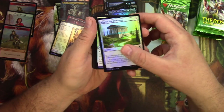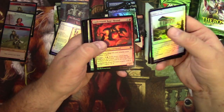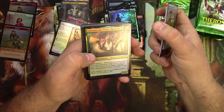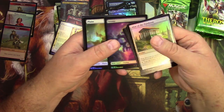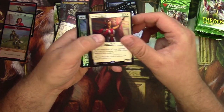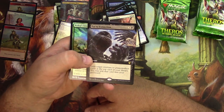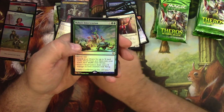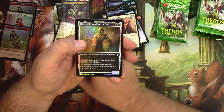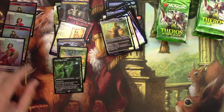Foil Altar of the Pantheon — foils look nice, I gotta say. Flicker of Fate, Captivating Unicorn, Eutropia the Twice-Favored, swamp, plains, Victory's Envoy. Eat to Extinction — wow yeah, that looks like a problem there. Nylea's Intervention and Nylea, Keen-Eyed again, kind of foil. Daxos, Blessed by the Sun — there we go.